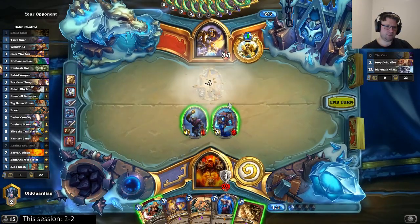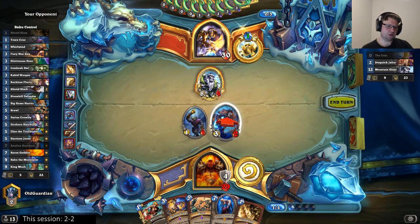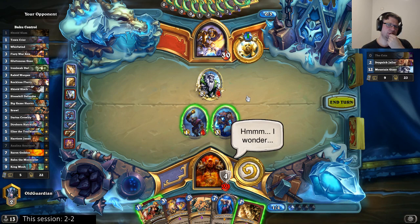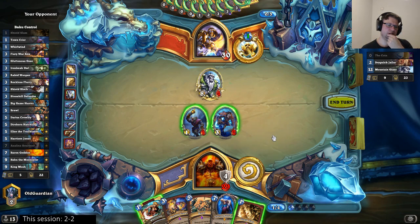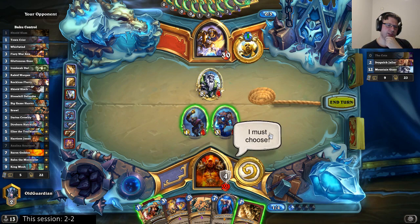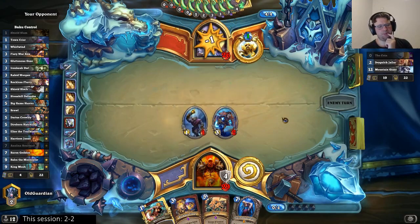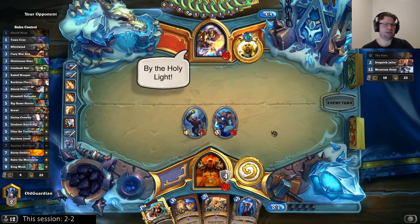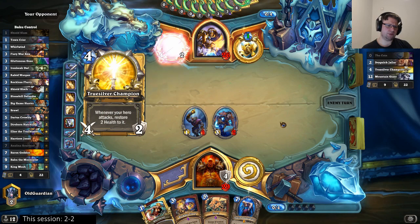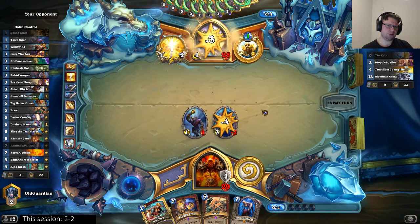Here I'm forced to probably trade away my minions, or use my second Shield Slam too. With double Shield Slam, I could kill the Giant right here and save the minions to fight for the board even more. But do I need another Shield Slam for something later? I think it's actually better to retain the board. There's some value in having minions against the Paladin — just having minions is often pretty useful in this matchup. His turns are pretty weak so far, but we'll see.